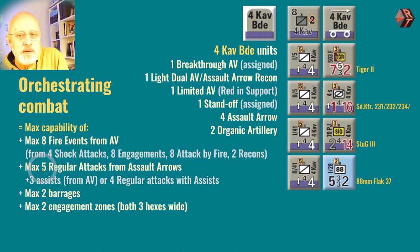Likewise, you could have a maximum of five regular attacks with three assists, or you could do four regular attacks each with an assist. It just depends if you want to use the recon unit for a regular attack, or you want to use it as an assist for one of the cavalry battalions. You've got two barrages attached with the HQ. You could assign further barrages at the beginning of the turn in the assignment phase. You could assign some air units to beef up some of these attacks. And you also have a couple of big engagement zones, up to three hexes wide, from the Tiger II and from the 88.